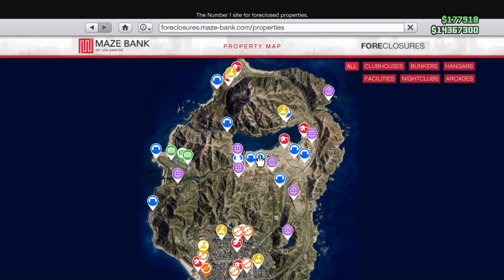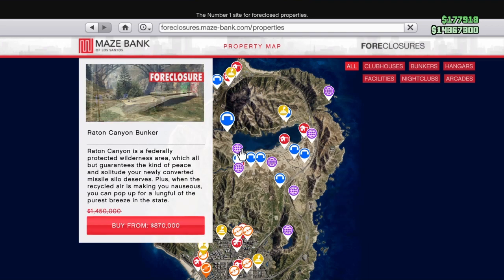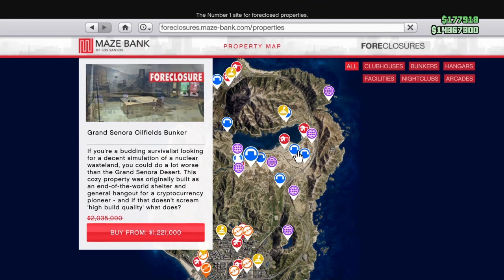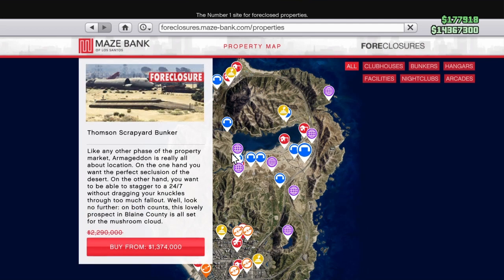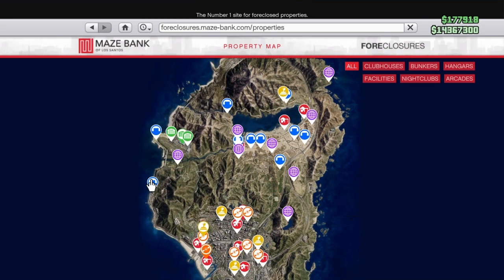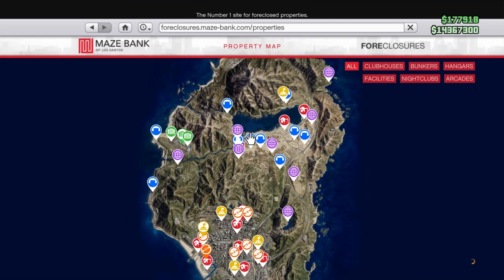If you have an MC clubhouse or a CEO office — so if you can register as a CEO or MC club president — you can go ahead and buy a bunker on the Maze Bank Foreclosures site as well. All the blue markers are the bunkers. We have locations on the top of the map that cost around 700k — I think that one is the cheapest. Then if we go to the central part of Blaine County we have the more expensive ones. And then we have one at Fort Zancudo and one at Chumash, which cost around 900k.